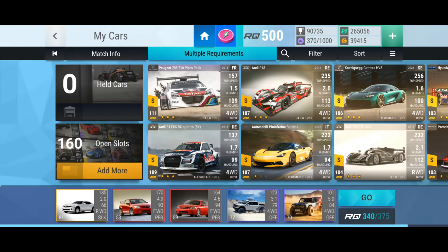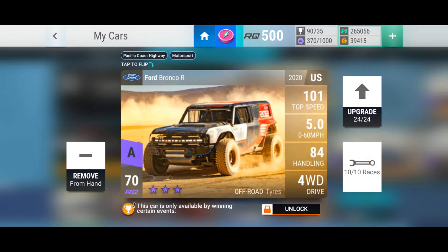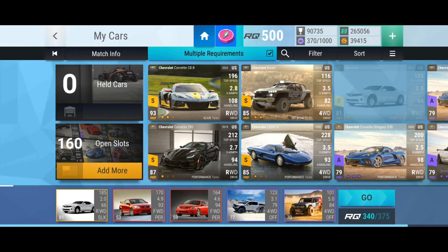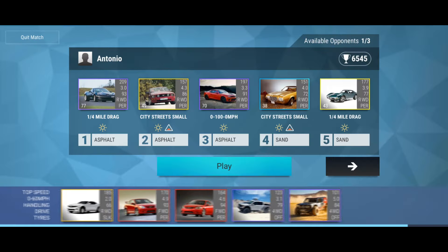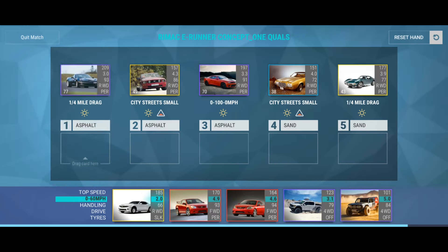At the moment, I've gone with these cars - I think this is my best option. I've got the Ford Bronco R, the Ford F-150 Raptor, a Chevrolet, another Chevrolet Cobalt, and the prize car - the Chevy Copo Camaro - which has one upgrade in it and could be my key car here. Let's jump in.